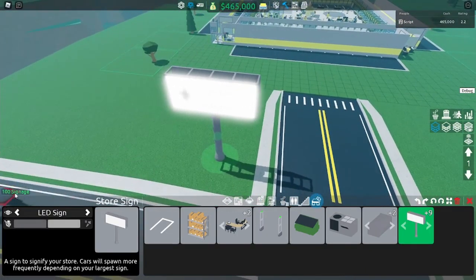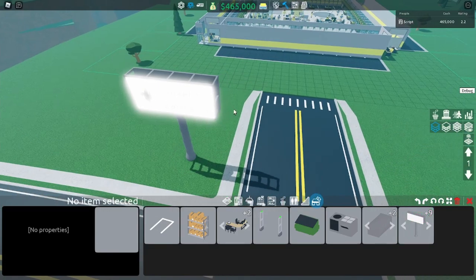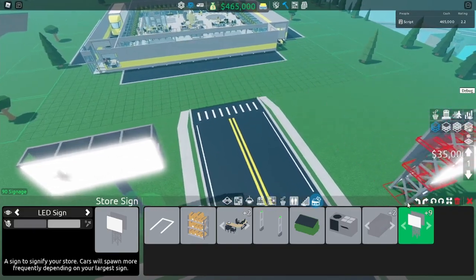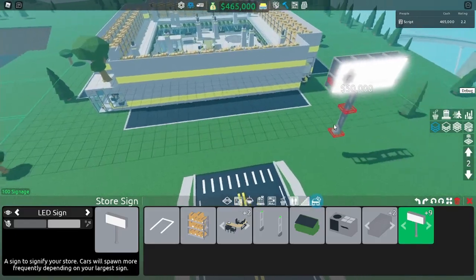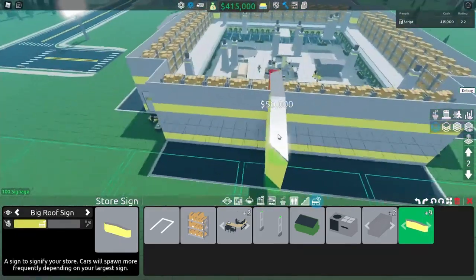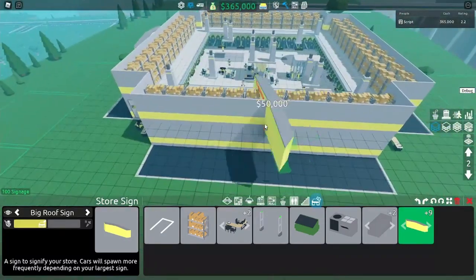You only need one sign because once you have 100 signage that's it, it doesn't stack. But I like to use more just because it looks nice, so I'll usually just put one on each side just like so.